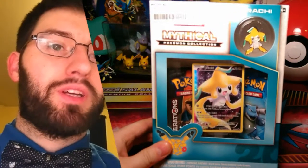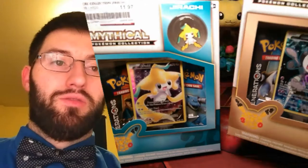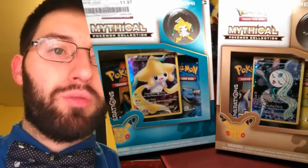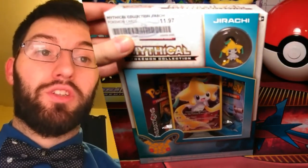So in this Mythical Pokemon Collection — or is it just Mythical Pokemon Collection — I got the Jirachi one and I also got the Meloetta one. It comes with a special promo card, a pin, and then two Generations packs in each of these. So let's go ahead, get started, and open up Jirachi first here.